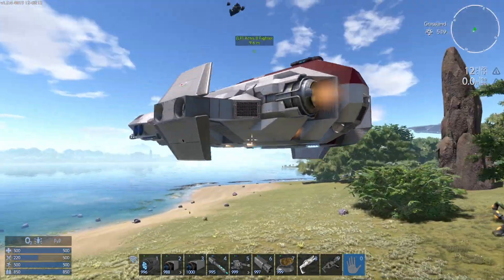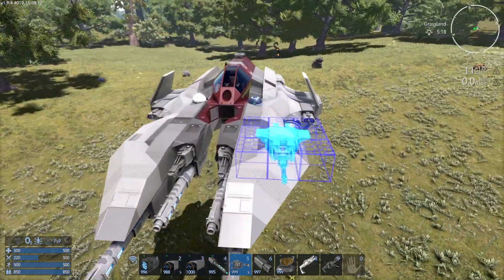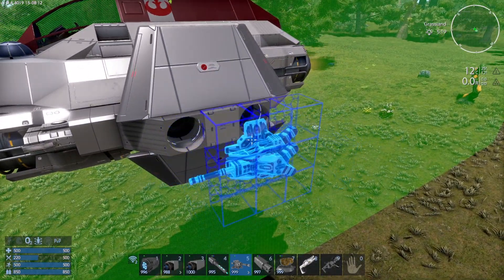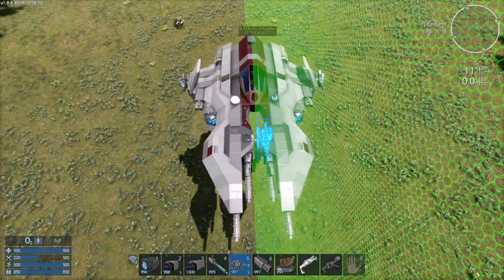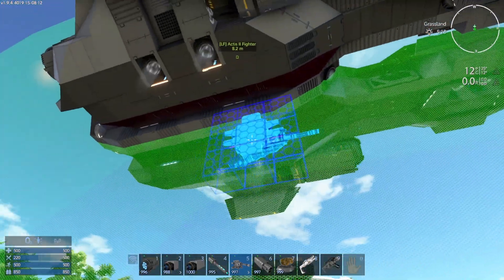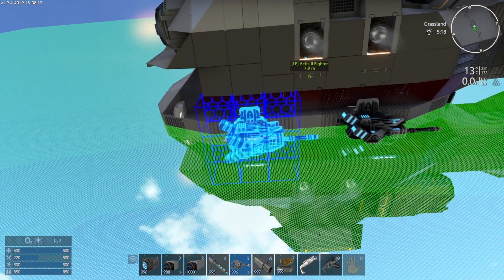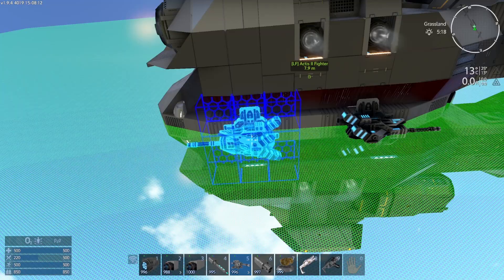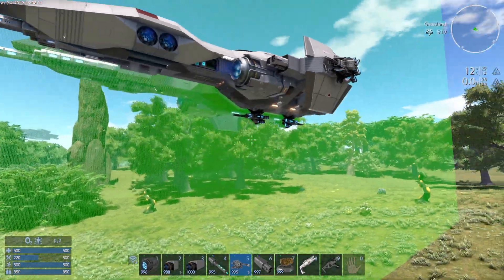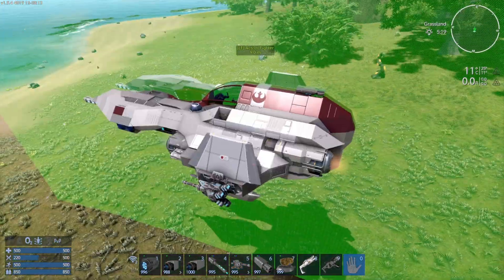Now we do have an additional placement for turrets. We don't spawn in with any, but we do have placement for up to four. Now if you're going to overload with some turrets, keep in mind that it's really going to take away from the interceptor role. You do have thrust to sustain your forward momentum for a good bit of additional weight, but I wouldn't try and overload it too bad unless you're confident with your ability flying a somewhat sluggish vehicle.